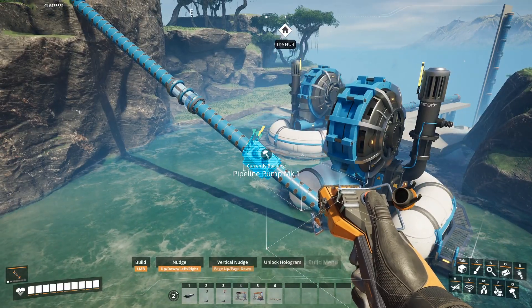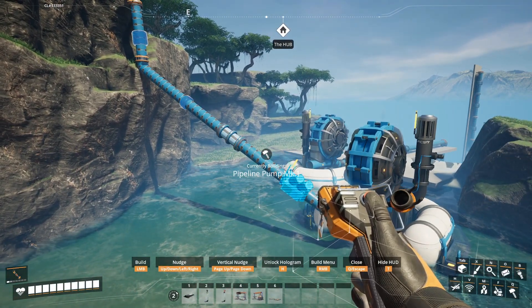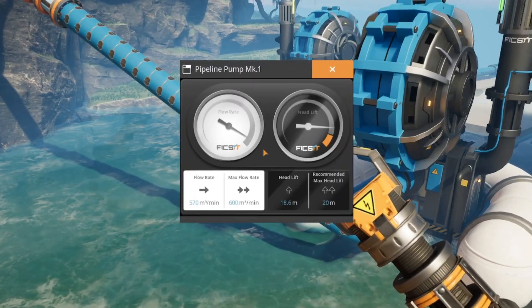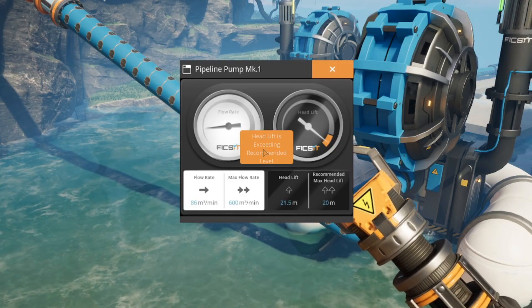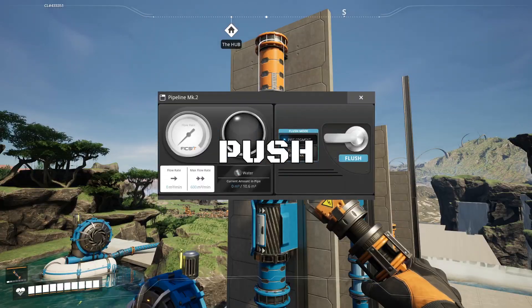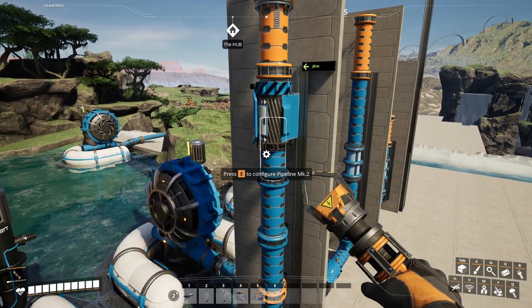When you hover the pump hologram over a pipe, you'll see a blue circle showing the maximum climb height, so it's very easy to identify. You can also check by opening the pump's UI — this dial shows you the current headlift, and if your pipe exceeds it, you'll get an error message. One key detail: pumps only push water forward, they don't pull it from behind, so make sure liquid actually reaches your pumps in the first place.